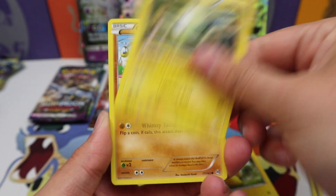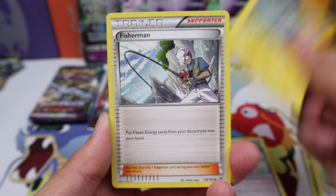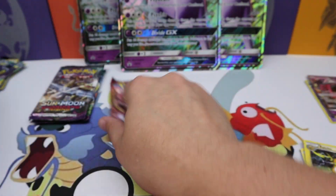Breakthrough — Floatstone, pretty good. Magneton, Fisherman, Heavy Ball reverse. Nothing from Break — okay, just a regular rare Raichu.